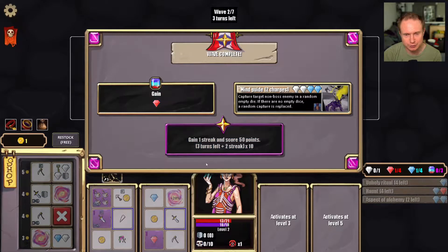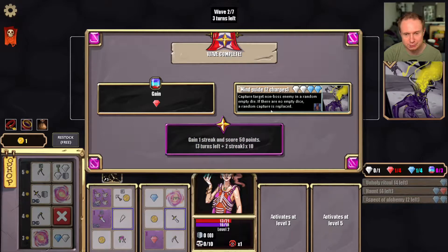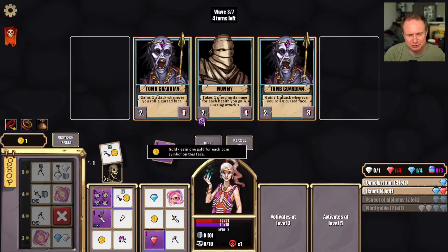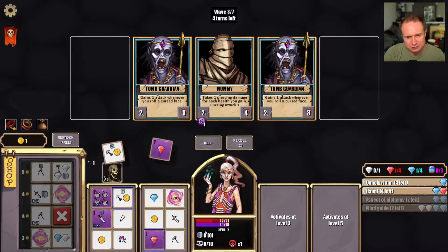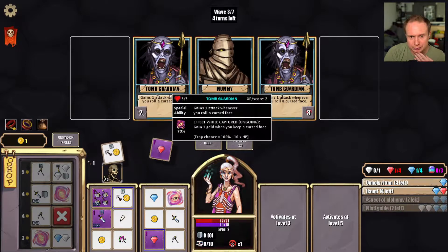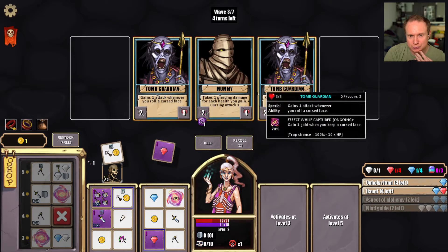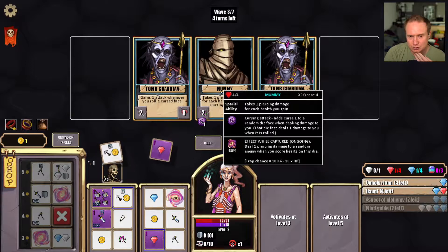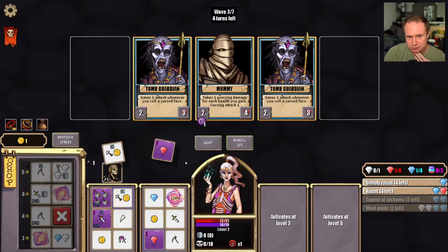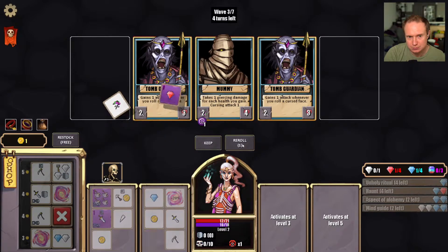We're still alive but we could use some hearts, I think. Mind game could be very effective on this character, I feel like. Oh, now we have curse on this one too. Dang it — tomb guardians gain one gold when you keep a cursed face, or deal one piercing damage to a random enemy when you score hearts on this die. Hmm.